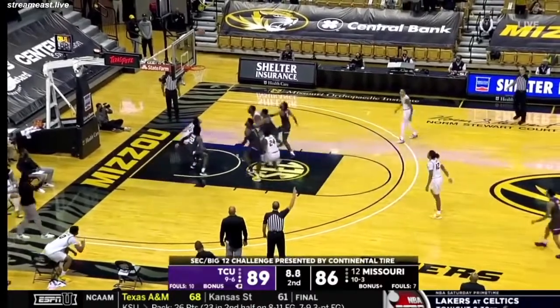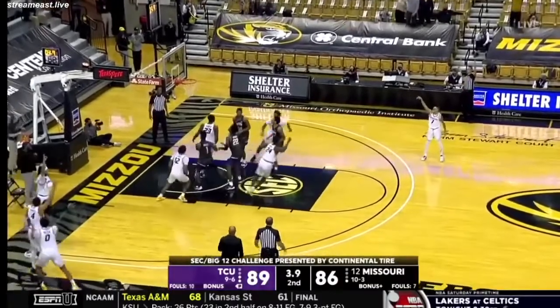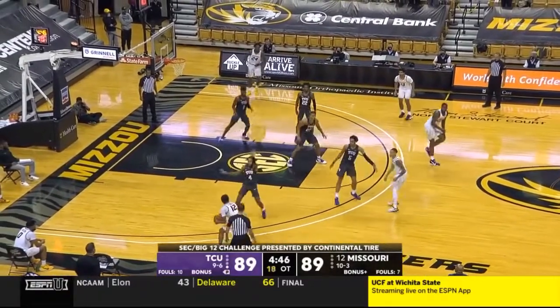Now they do shoot a three. Drew Smith missed. Tillman trying to put back — back out for the tie. Got it! It's tied! Games decided by five points or less. TCU four and one. Missouri two and oh.